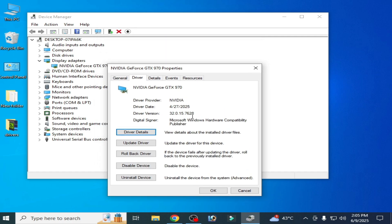Check the driver already installed in your Windows. If you have recently updated drivers for your GPU, then you need to rollback the drivers — go ahead and click Rollback Driver.